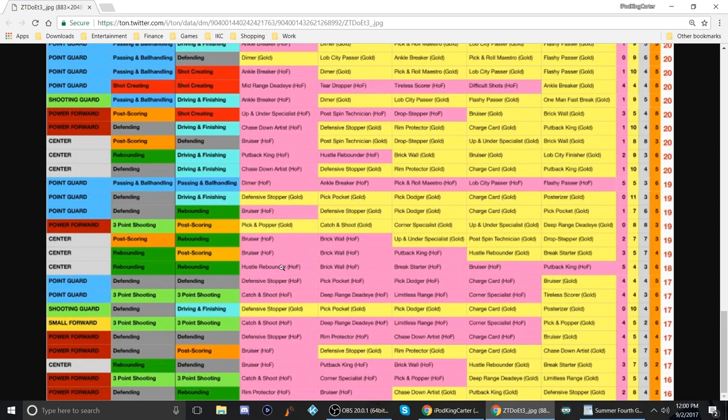Check this out — 18 badges for this center rebounding build: hustle rebounder, brick wall, break starter, bruiser, and put-back king. This build will probably be the one I make for grinding pro-am to be a team helper and get good grades. Now for the shooting guard defending and driving and finishing build, you have 10 gold badges. The top five are defensive stopper, pickpocket, pick dodger, charge card, and posterizer.